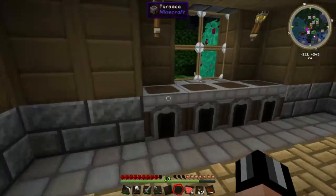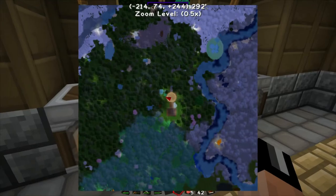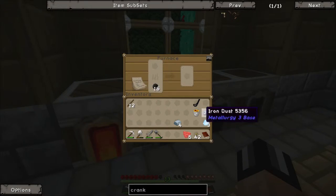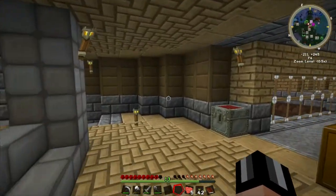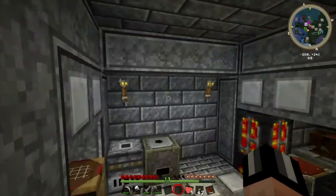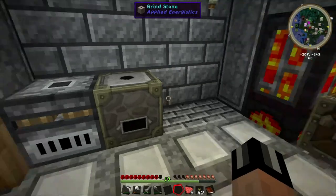Both of them should smelt up into iron bars — I was cooking lots of stuff. Fantastic. So that's two more ways to increase our yield. We've now got the crucible furnace, the stone crusher, and the grindstone.